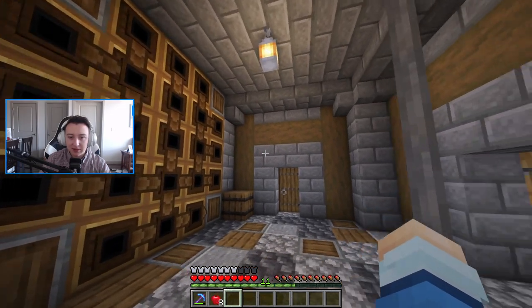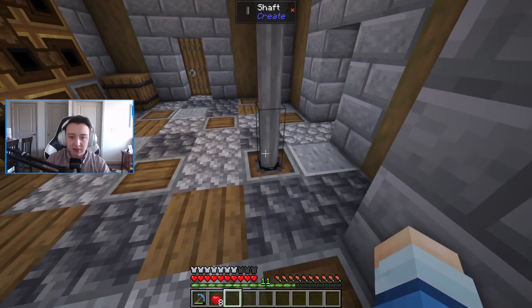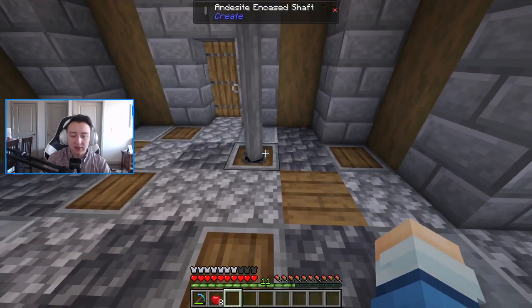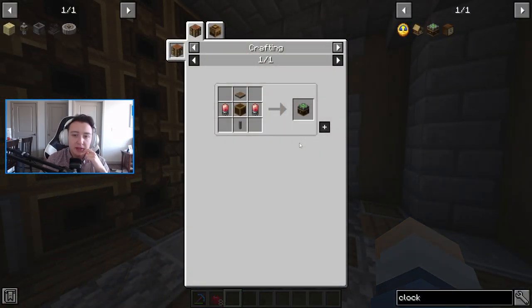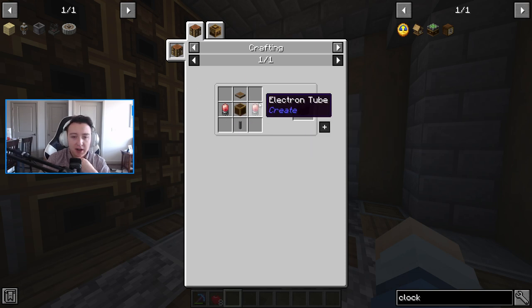Once we're inside, you can see we have this power strip running through the ground — this powers the upstairs. I might make it look like a pillar to hide it, but for now it powers the clock tower. The clock tower works using clockwork bearings, which are pretty simple to craft. I'll go over the full process in another episode, but I'll probably cut that from this one.